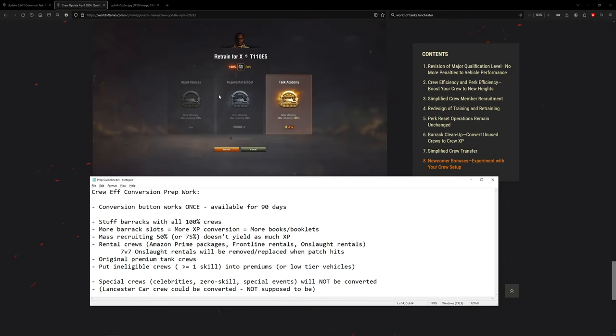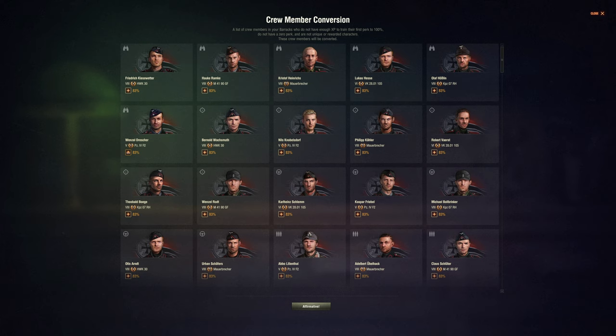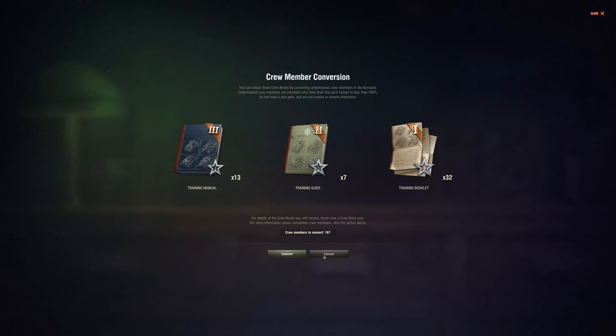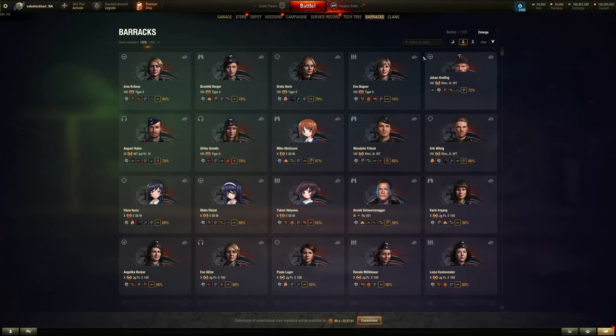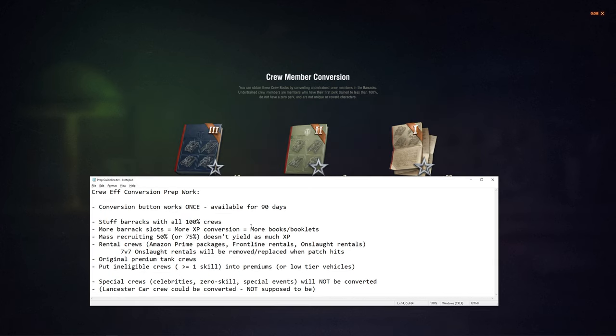There is some prep work to do. You can only click the conversion button once, and it's only available for 90 days after the patch hits, so make sure you check in and convert all your crews. This button affects all the barracks — not vehicles — so it does not affect crew members currently in tanks, only those in the barracks. Currently I have 205 in the barracks but only 187 are being converted, so some are missing.